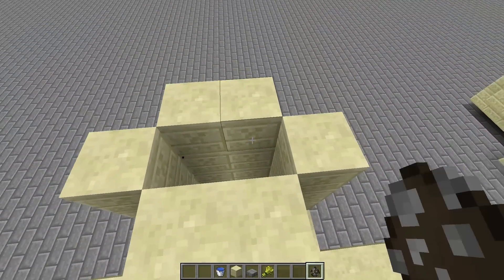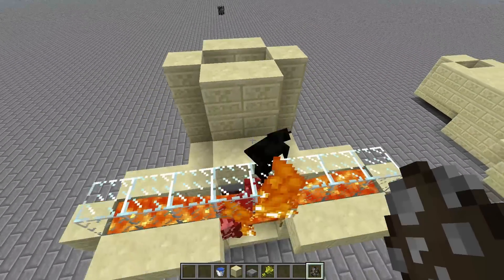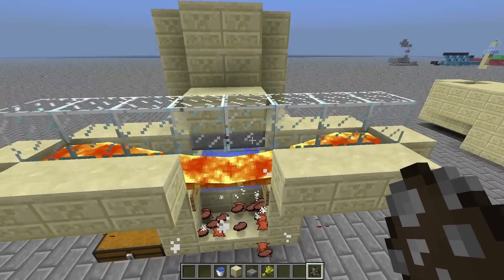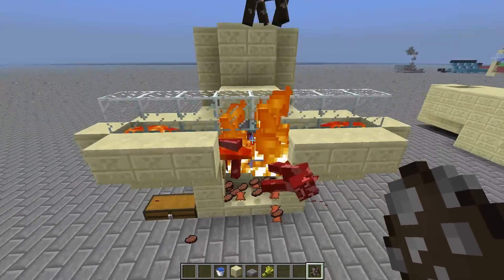So let's go ahead and throw some cows in there and see that working. We're getting plenty of drops and not hearing that sizzling sound of their drops being destroyed in the lava. Seems like a pretty good way to do this.